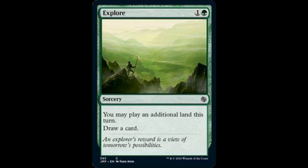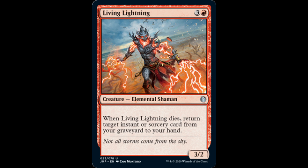Explore: 1 and 1 green. You may play an additional land this turn and you draw a card. Living Lightning: 3 and 1 red, it's a 3/2. When it dies, return target instant or sorcery card from your graveyard to your hand.